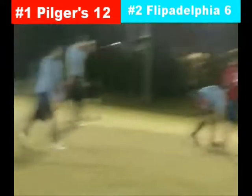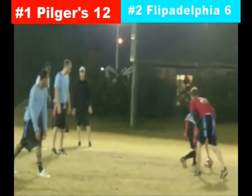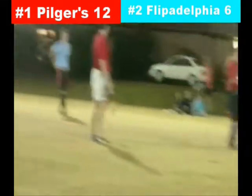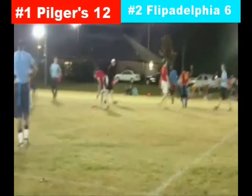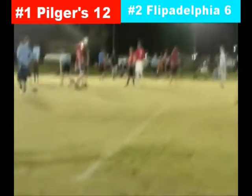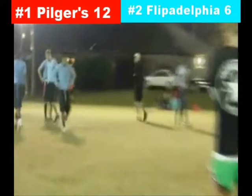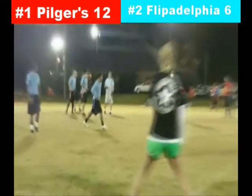A change at quarterback — they're going to a wildcat formation with Chandler as the quarterback. Chandler takes the snap and throws it complete across the middle for a nice gain on first down. They show a different look with Chandler Edwards at quarterback and AJ snapping the ball. Then it's back down to the 40 as AJ resumes his normal position back at QB.